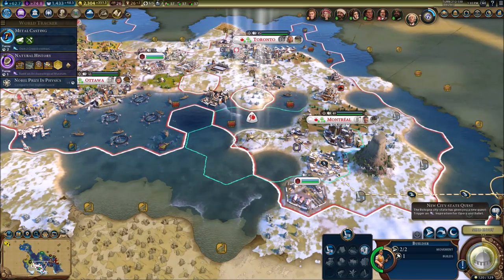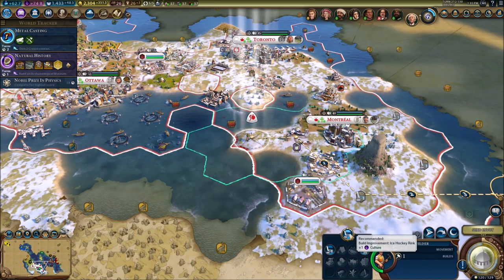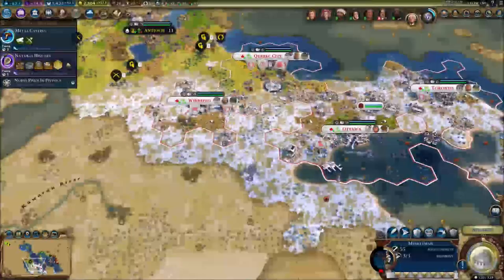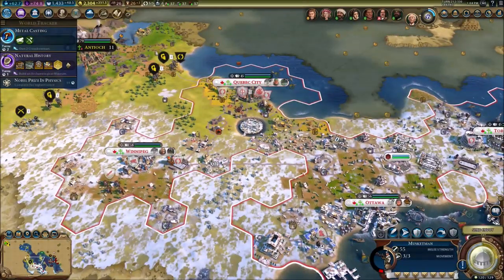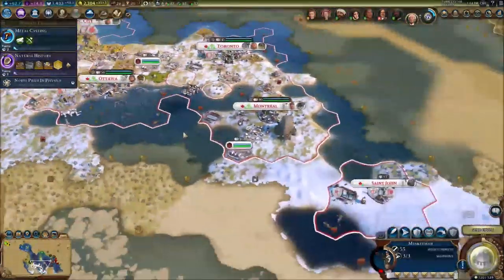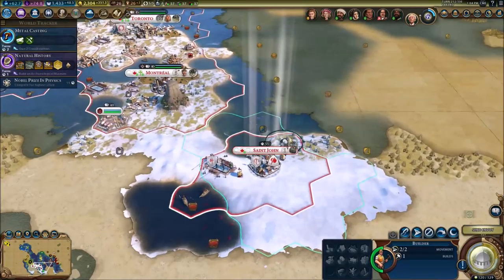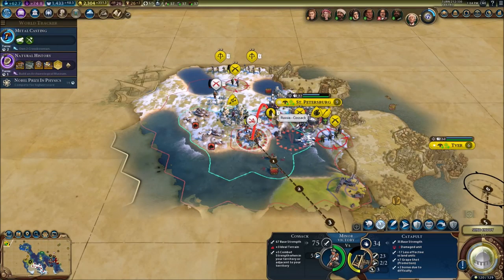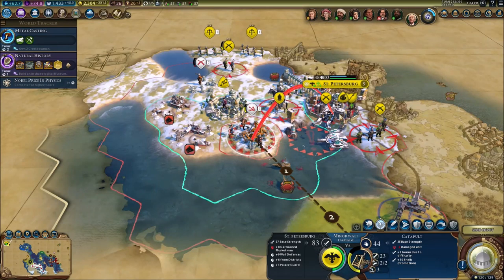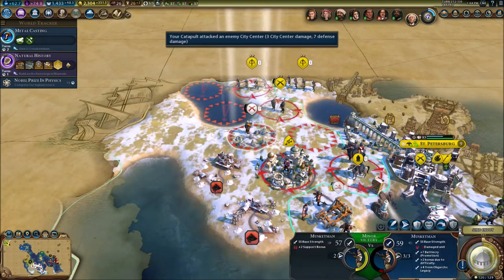We can also spawn another unit now. Ice Hockey Rink - definitely want one here. We now have a nice hockey rink in all of our cities. Every single one of our cities have a nice hockey rink, I believe. Except for Quebec, because we can't get one into Quebec. That's a Cossack right there - I don't know what that is. That's a special unit of theirs, some type of cavalry. That is not good. I gotta heal up that unit.